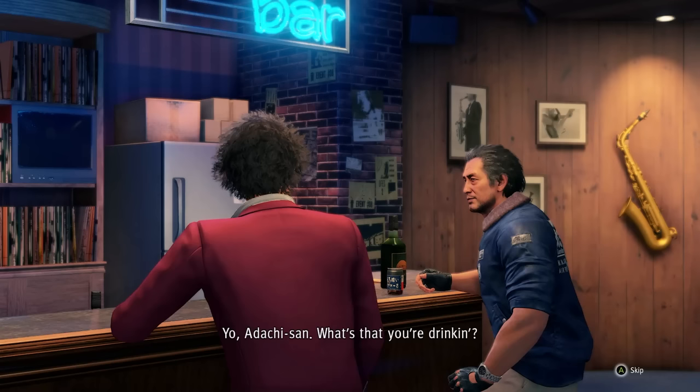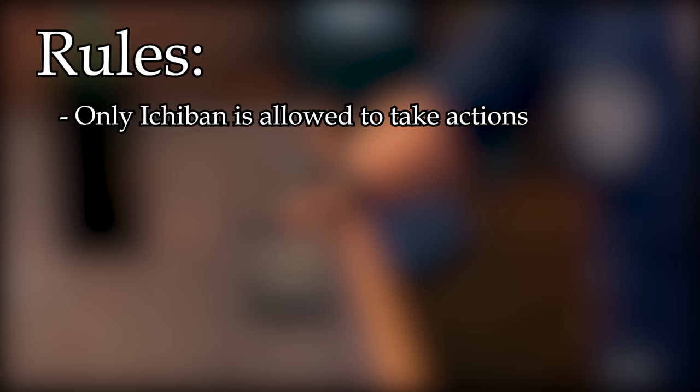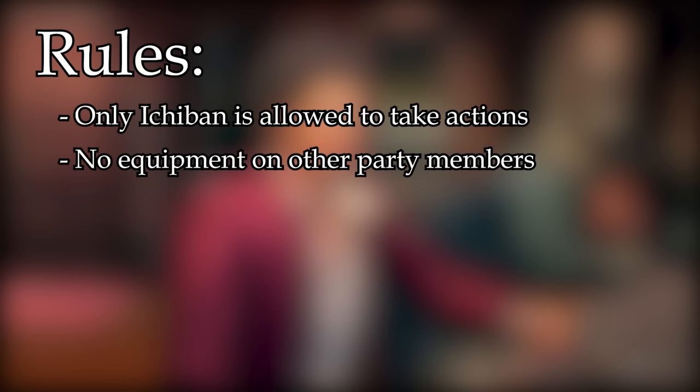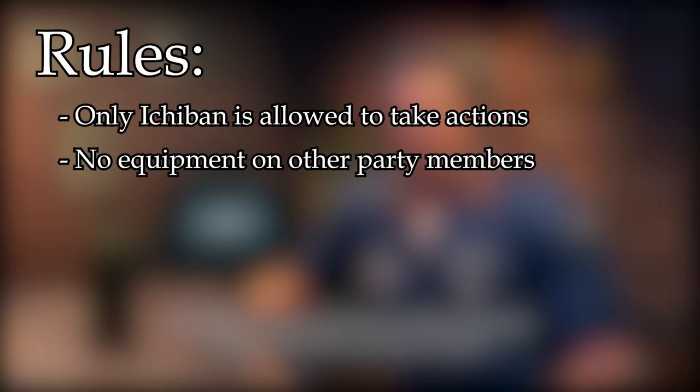Before we start, let's quickly go through the rules. First of all, only Ichiban is allowed to take actions. This means party members are only allowed to use the guard command and not use any other actions. Since you can't remove them from the party entirely, this is pretty much the only possible choice. No equipment on party members.